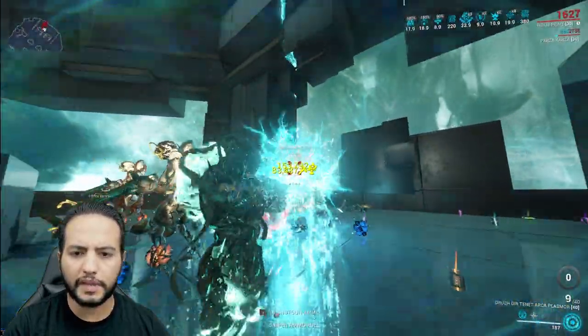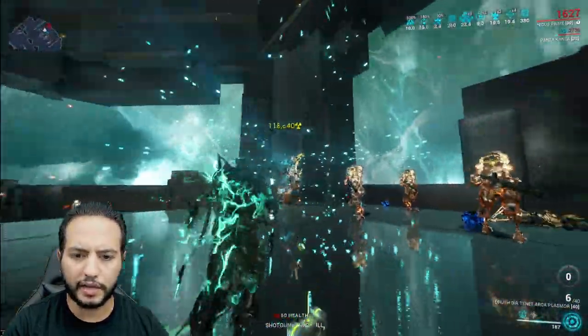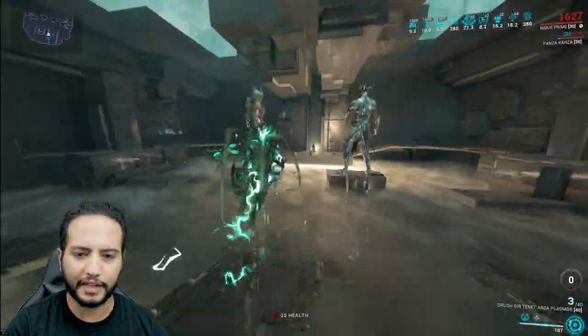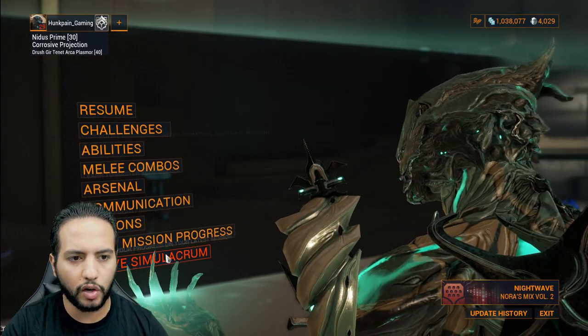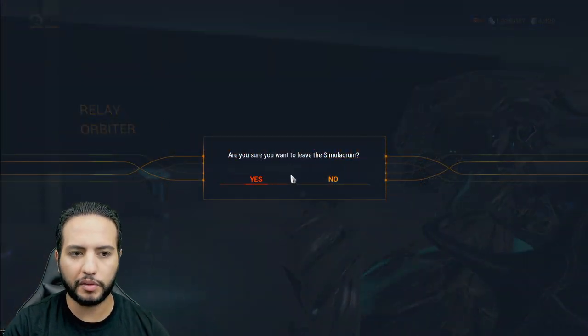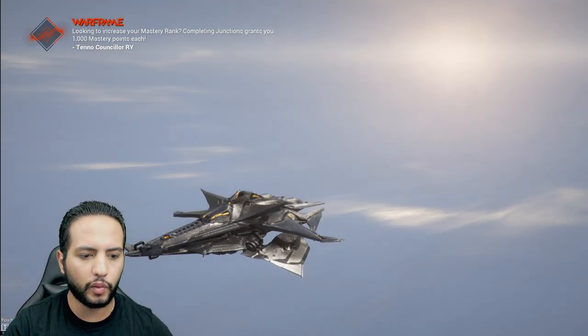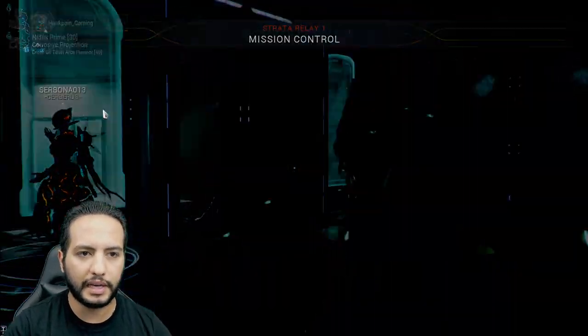You might be saying: this weapon doesn't have headshot multipliers, so why are you aiming for the head instead of the body? Because, guys, I fixed the headshot problem and I'm going to show you how you fix it as well. Before we reach the build section — if you know this channel, we test it in a simulator first, then we go test the build in Steel Path. That's how things work here. Seeing is believing.